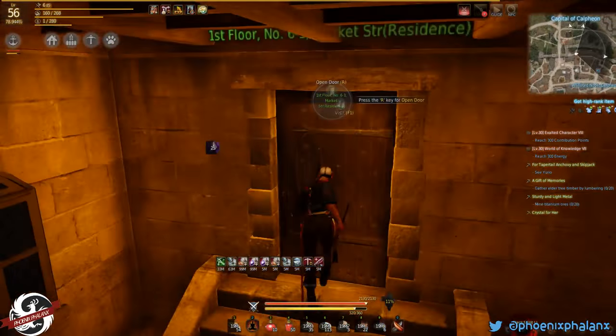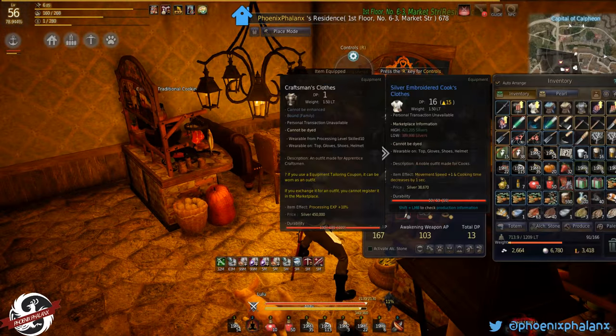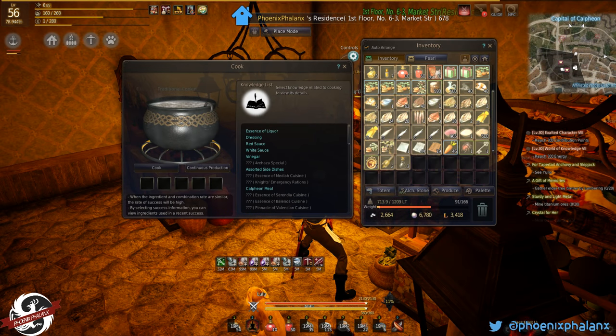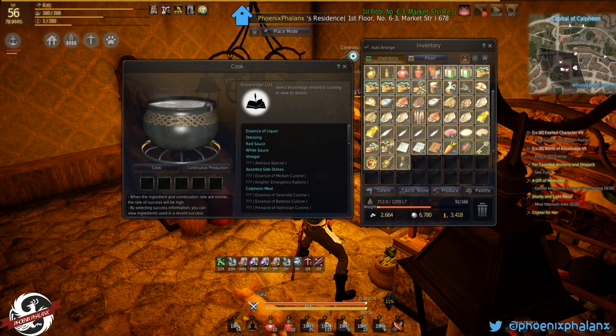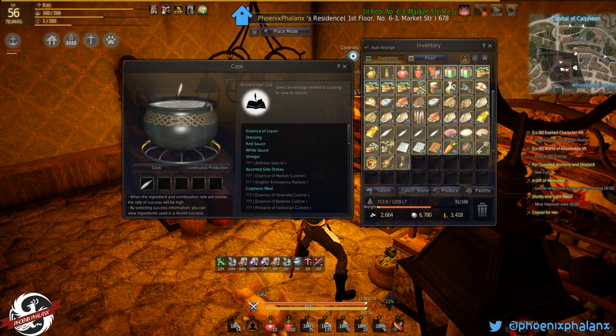So once you have enough, I'm going to go into my house ready to cook. There's my cooking utensil — put on my clothes. For cooking, start with my fish. I can use one high quality fish if I want, or two lower quality fish. I can also do just normal fish. For the recipe I need three flour and two deep frying oils, and I'll cook that up.